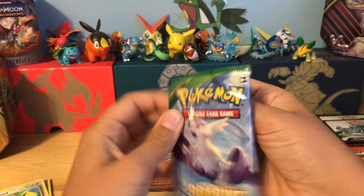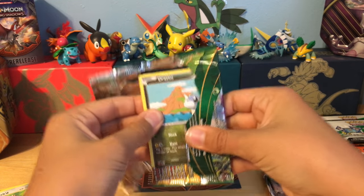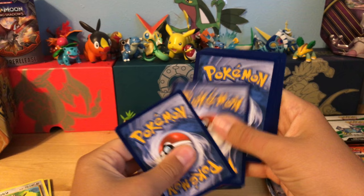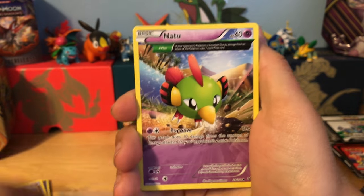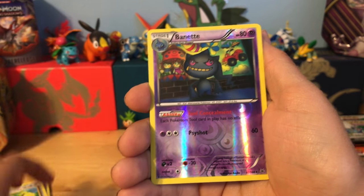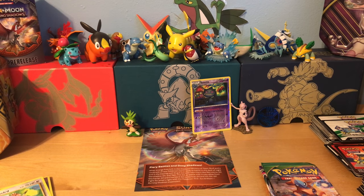Now it's time for the first Roaring Skies. We have a Tatini, Inkay, Natu, another Natu, Togepi, Pelipper, Revive, Togetic, and our reverse is a Reverse Rebunet. And our rare is an Articuno Nine Hall rare — first good card of the day so far.